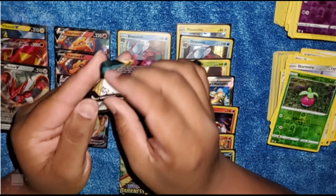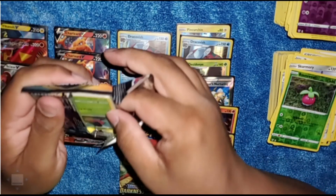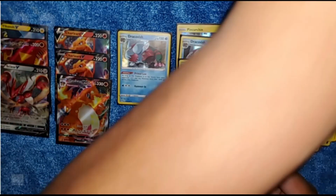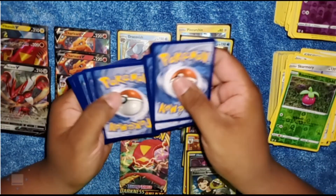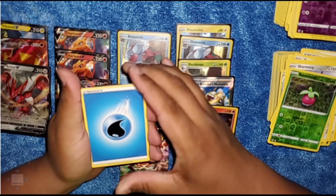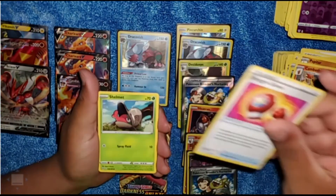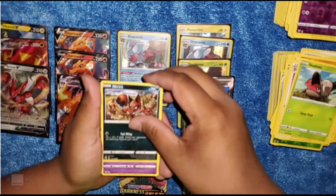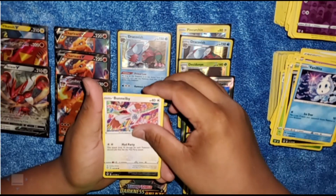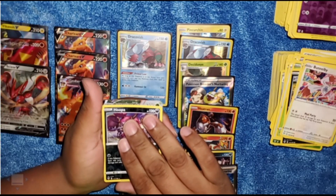We're down to our last seven packs now. It's the green coat card. Let's flash this one real quick — we got dark energy, a Sinistea, paint energy, another energy card, a Carablast, Simicy, Toxel, Dottler, Wimpod, Rookidee. Followed by a silver card.